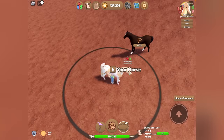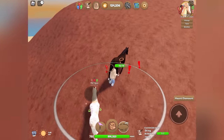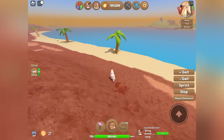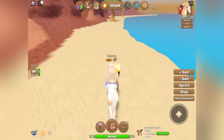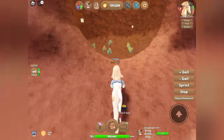Oh, we've got a horse over here — it's a Thoroughbred. I'm surprised we haven't found any quarter horses yet. I feel like I am always catching quarter horses — they're just everywhere, you can't escape them. We got a pot of gold over here, I'll grab that one.